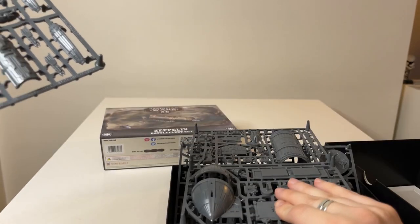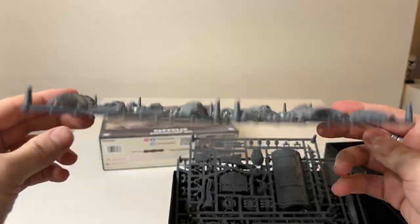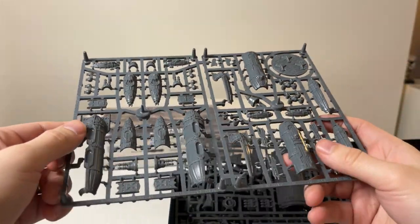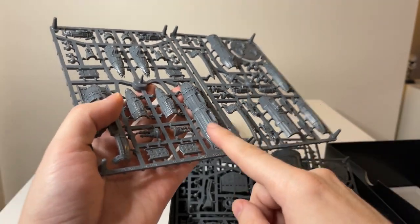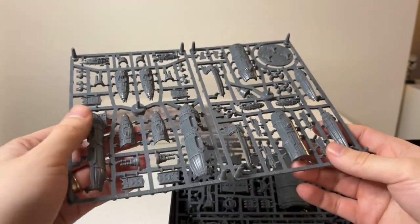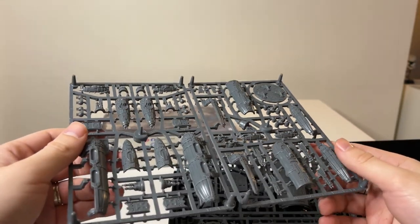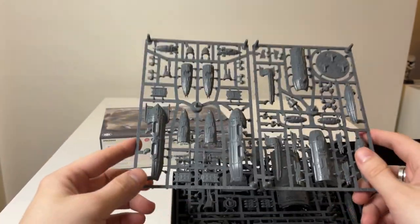If I remember the timeline correctly, we should have the Imperium recorded for the channel somewhere around June, so do expect to see this in a battle report. You can already see how massive the zeppelin is — and remember these are flying, so they'll be closer to you and appear even larger. It'll be a gorgeous sight on the table. This is probably one of the best sets I've seen for Dystopian Wars in terms of what you get for what you pay.